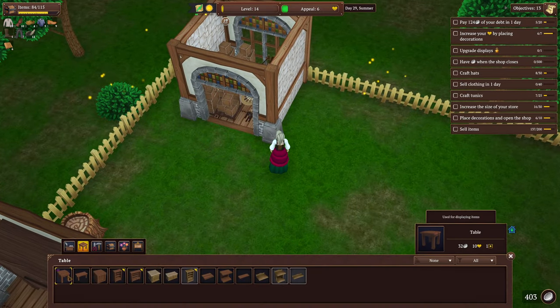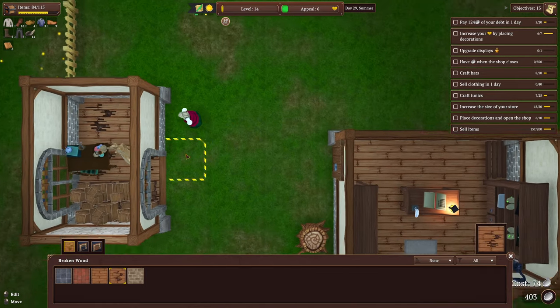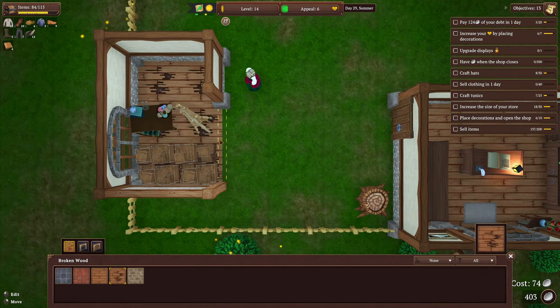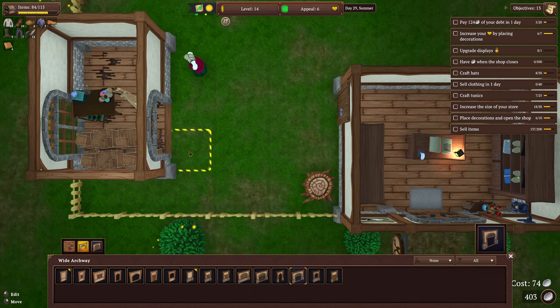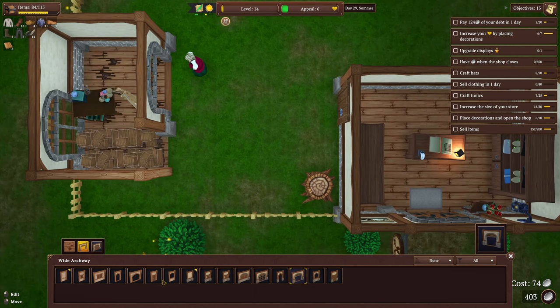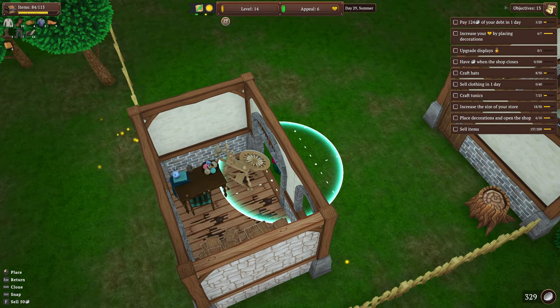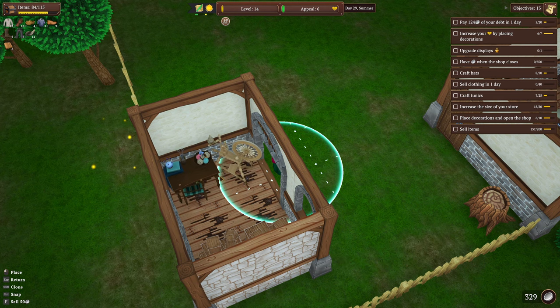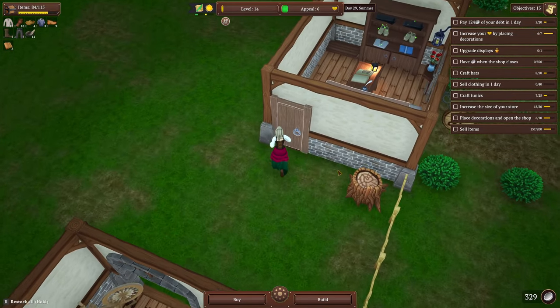We've got some cash — first of all let's build two more spaces here. I want to put another door just like this, and then a regular wall with a window. Except those changes — that was pretty cheap. Then all I'm gonna do is move this right there and run over to grab this pallet.